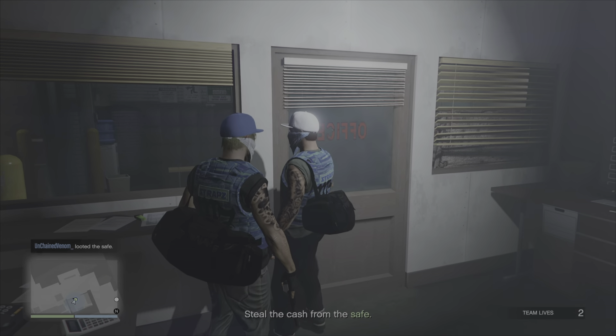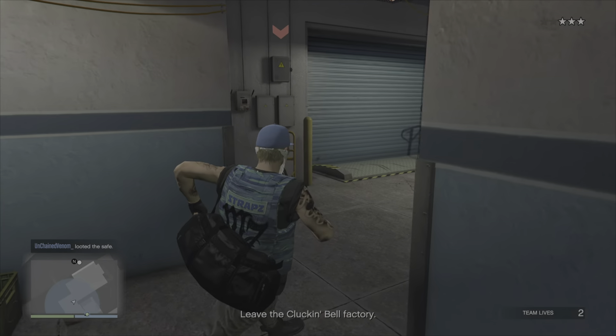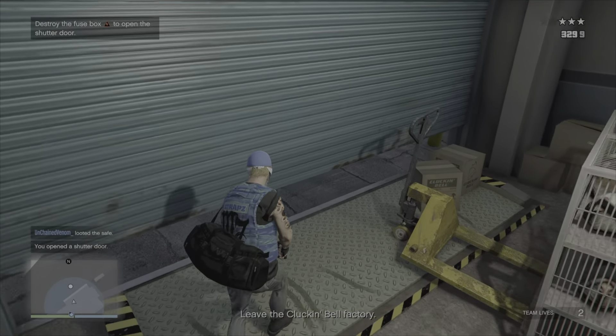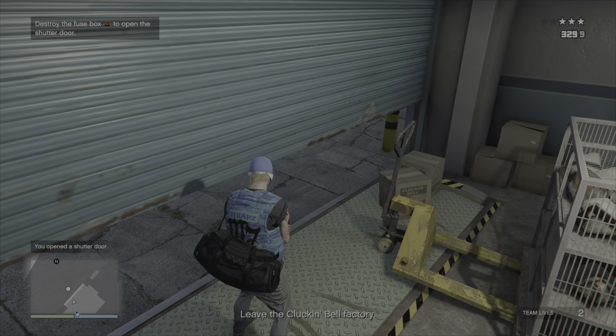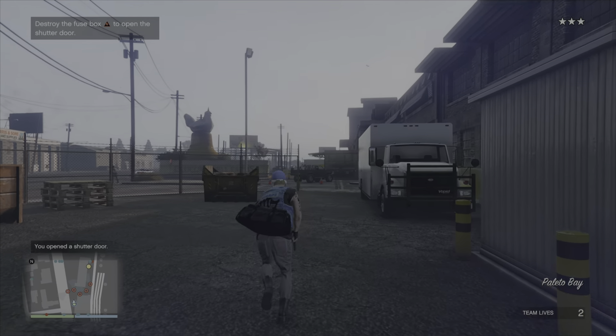He has just collected from the safe, so it's time to make our escape. We quite simply shoot out the electrical box here and wait for this door to open. Note that you can't actually just roll under the door — you need to wait until that door is fully open unfortunately.